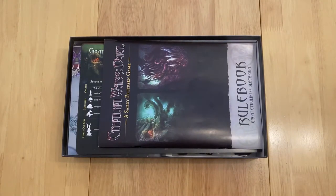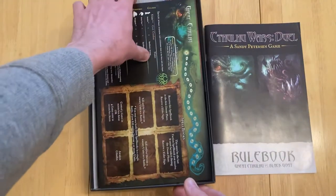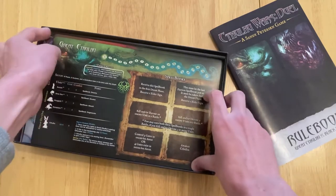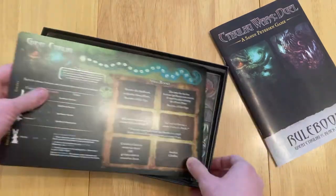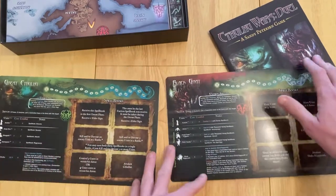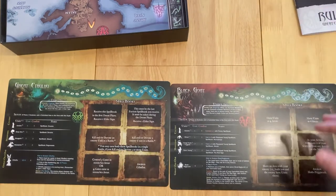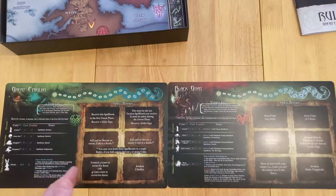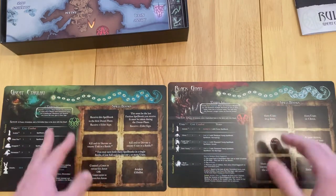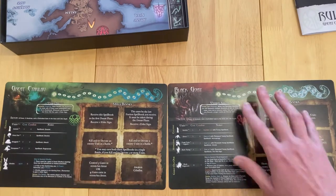This is a two-player asymmetrical game in the Cthulhu Mythos universe. This is the dueling version, the two-character version of Cthulhu Wars - a very prestigious and well-known game. It's kind of an area control game first and foremost, and there's a couple of characters you can play in this set. You can get other sets like Extinction, which is about the same price. Someone's going to be Great Cthulhu and someone's going to be the Black Goat.